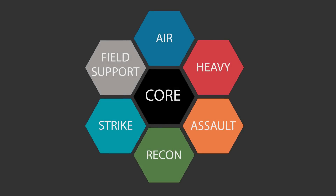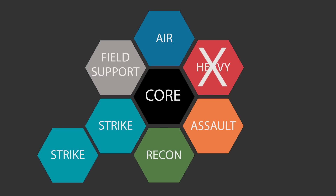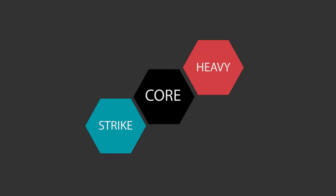You can attach up to two of each of these helices to your core helix. However, if you attach two of any given helix, that will make the opposite helix type on the map unavailable for that battle group. For example, if you were to take two strike helices, you wouldn't be able to take any heavy helices, which are opposite the strike helices on the helix map. But you could take a strike helix and a heavy helix.